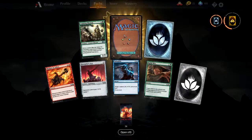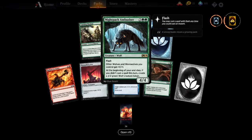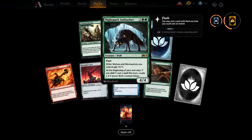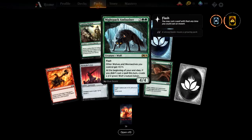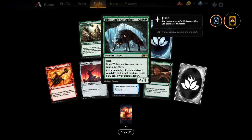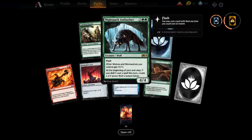Madness is going to be a bigger thing than ever. Here's another wolf — Nightpack Ambusher. Other wolves and werewolves you control get +1/+1. At the beginning of your next end step, if you didn't cast a spell this turn, create a 2/2 wolf creature token — reminiscent of Innistrad werewolf mechanics. It's a 4/4 with flash and it gives the tribal wolves and werewolves a +1/+1 buff. Amazing for a tribal wolf deck.